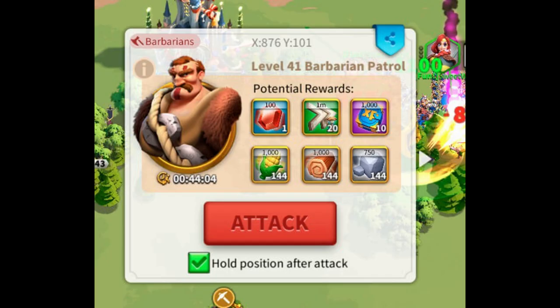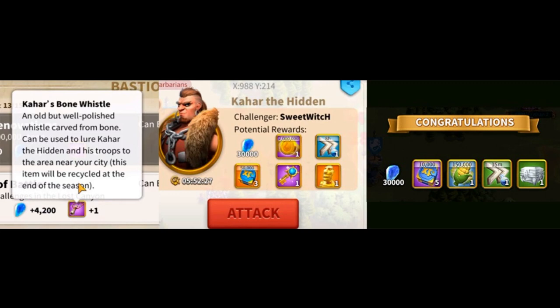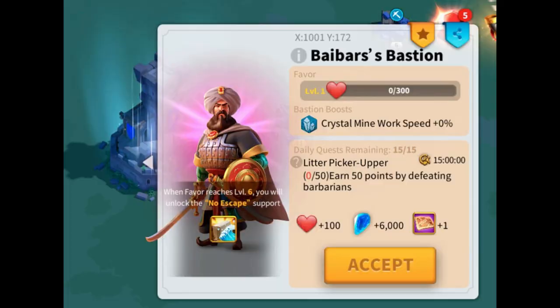As a free-to-play player you can get crystals by killing barbarians, destroying barbarian forts, completing bastion quests, and killing Kahar. The more important question is how to spend your crystals — which technologies to unlock first, how deep to go, and which ones to skip. A dedicated video on the best way to upgrade crystal technology for free-to-play and low spenders will be coming soon, so subscribe to not miss it.